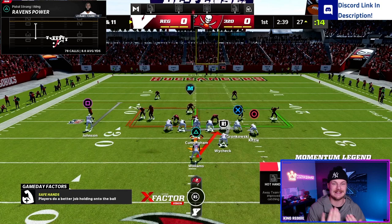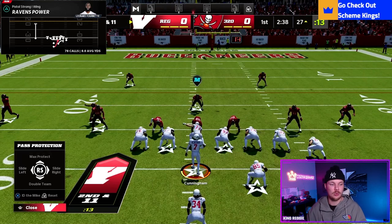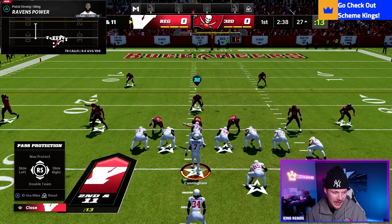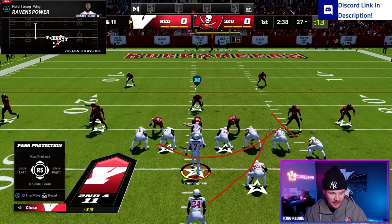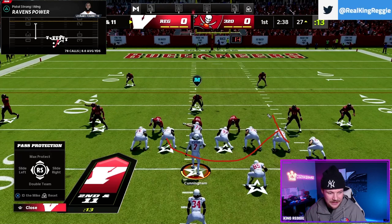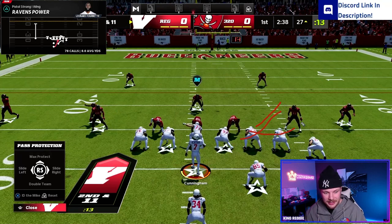The first play is Ravens Power out of Pistol Strong. This works like a classic power: down blocks by the offensive linemen seal players inside, the backside guard pulls out in front, and the fullback does a kickout block on the outside. The guard then pulls around to block, leaving a really nice alley. We can read this one of two ways — mainly reading the guard. If he seals players inside, we cut off the guard's block. If he crashes everything outside, we bounce it out.